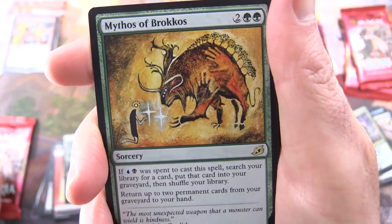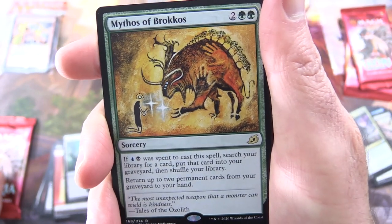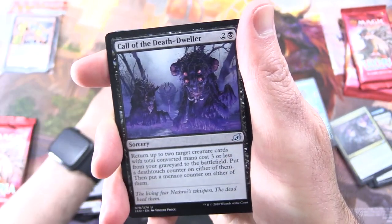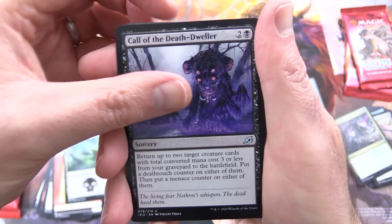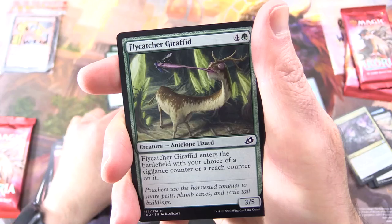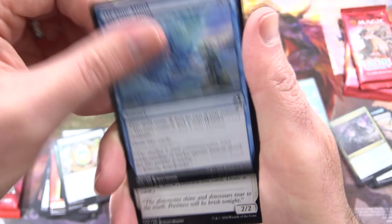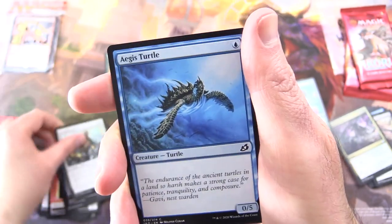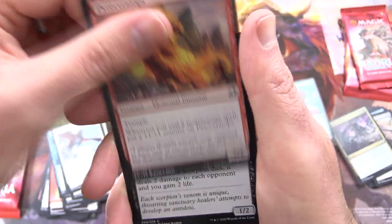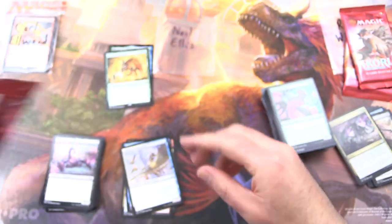The second rare is Mythos of Brokos with this fantastic Seb McKinnon artwork — sorcery for four. If blue and black were spent: search your library for a card, put that card into your graveyard, then shuffle your library, and return up to two permanent cards from your graveyard to your hand. Uncommons: Call of the Death Dweller, Avian Oddity, Jubilant Skybonder, and Geraphid again. Commons: Mysterious Egg, Of One Mind, Dranithilla, Aegis Turtle, Cabin Whisperer, Petygia Tiger, Pyroceratops, and Serrated Scorpion. Two rares in one pack — not bad at all.